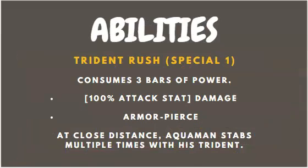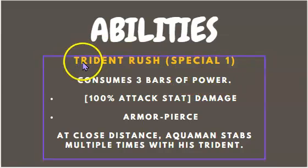His first ability is Special 1, Pride. This ability doesn't do a huge amount but it does have armor pierce. It consumes three bars of power, and at close distance Aquaman stabs multiple times with his trident. Because of his passive, using this will regenerate the whole team's health for seven seconds. I don't strongly recommend upgrading this one — it's not a bad ability because of the armor pierce, but it certainly isn't the best.